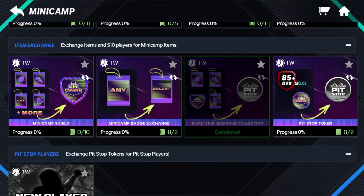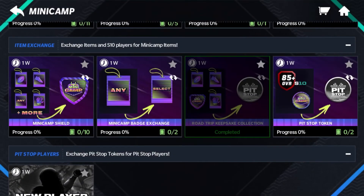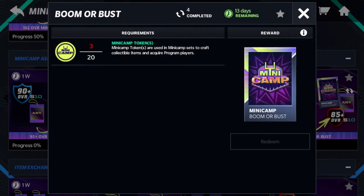We'll get into the pit stop more tomorrow, but you have the collection and token set in this promo. There's also your trade-in — the boomer bust — for 20 tokens. There's an achievement for doing five of these packs. I'll go over achievements in Saturday's video, since that's a lot of points.